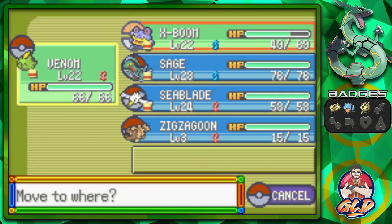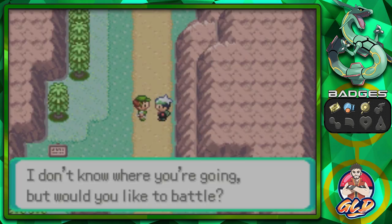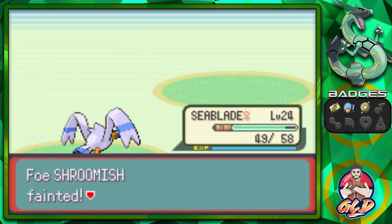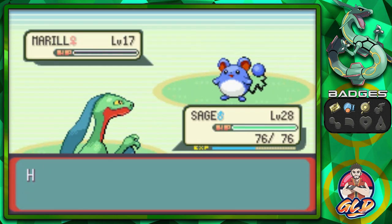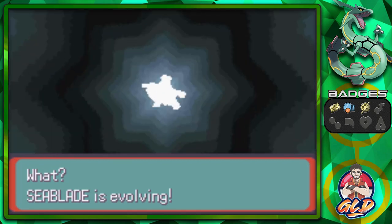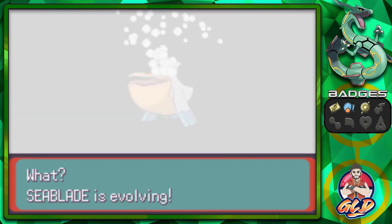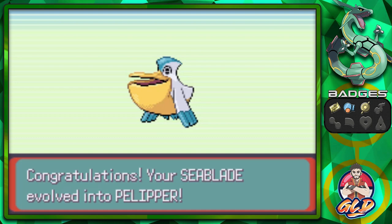We're going to be speeding up our battles. Here we have Picnicker Irene coming out with Shroomish, so let's go with Wing Attack. Seablade grows to level 25! She comes out with a Marill - Bullet Seed for the win! And would you look at that - Seablade is finally evolving!